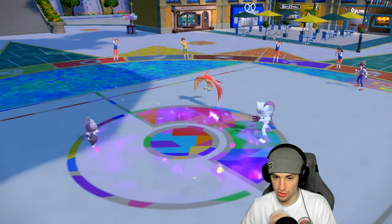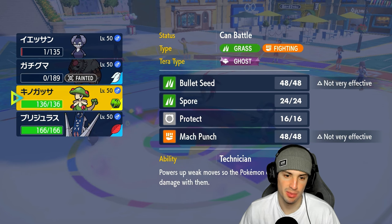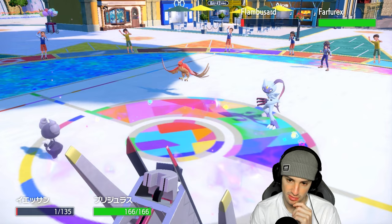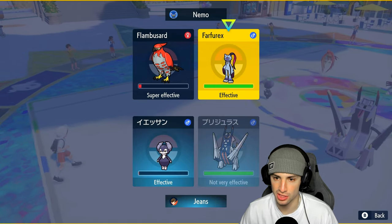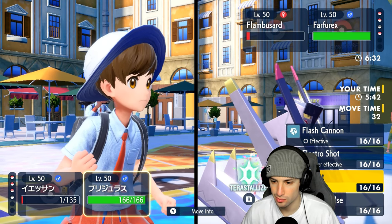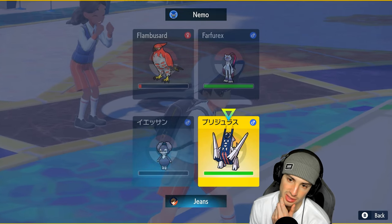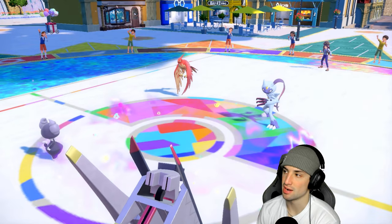Trick Room is here. Do I go Breloom or Archaludon? We're going to go Archaludon - it's just a better call, especially because Indeedee probably dies out here. I think we just pop an Expanding Force and then go for Electro Shot just for that special attack boost. Actually, I'm scared of Close Combat so we're just going to Protect Archaludon this turn. Chances are Close Combat flies out from Sneasler - I don't want to waste the Psychic Terrain, but Expanding Force is going to get the work done.